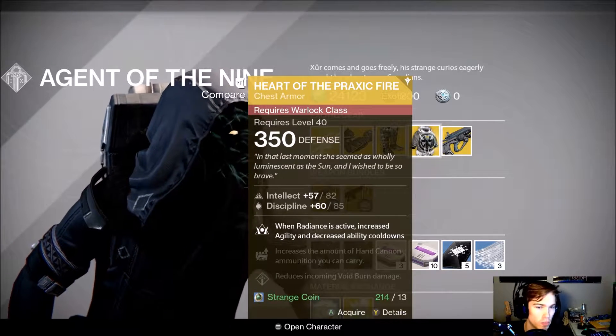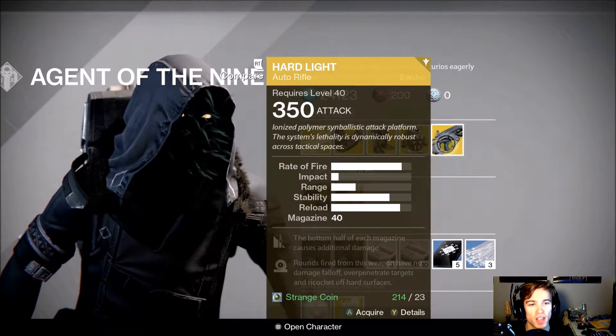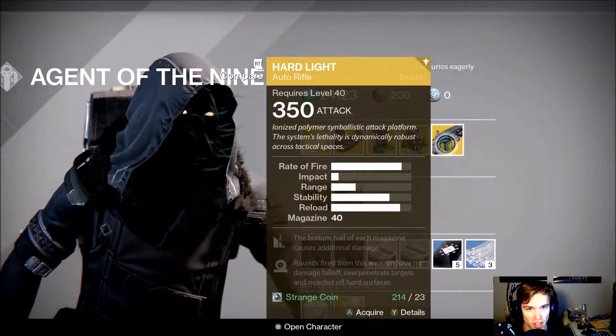For Warlocks, you're getting Heart of the Praxic Fire: when Radiance is active, increased agility and decreased ability cooldowns. I use this when I play my Warlock. And for the weapon, he is selling Hard Light.